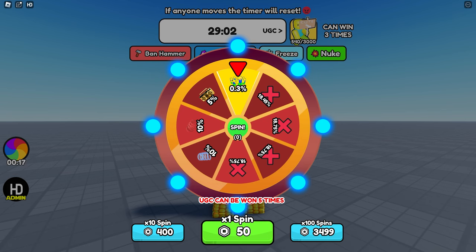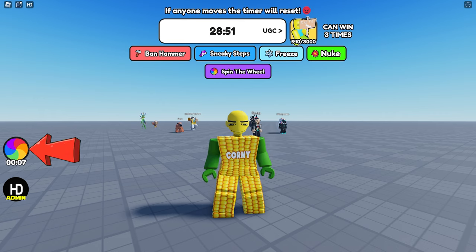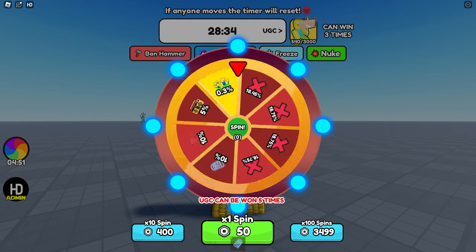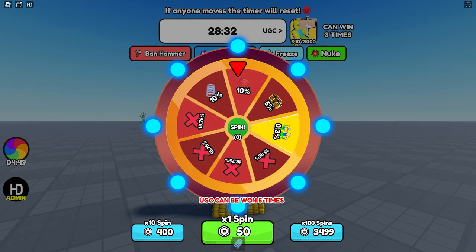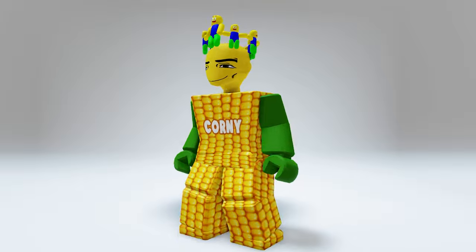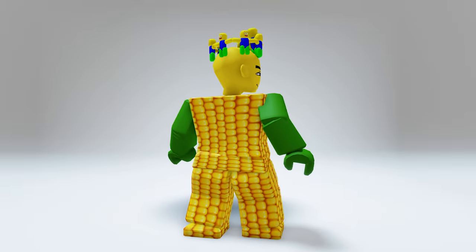Going back to the game to get the next item — you need to spin the wheel for a chance of winning the UGC. It's an RNG game where luck is needed. Every five minutes of staying in the game you get one free spin, so the more spins you have, the higher your chance. The chance to get it is 0.3% — so that's a small chance. Here we go — here's what you'll get if the RNG god is on your side.